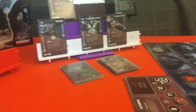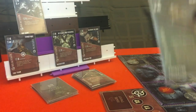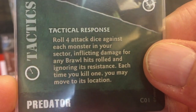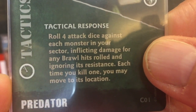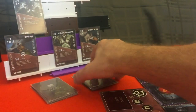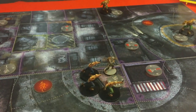Let's move on to the tactical phase. First thing we do is move the first player token on — that will go to Frank. Do we want to play any tactics? Yes, I think we do. I'm going to play this one — Shad's card. Roll four dice against each monster in your sector, inflicting brawl damage for any brawl hits and ignoring its resistance. Each time you kill one, you may move to its location.